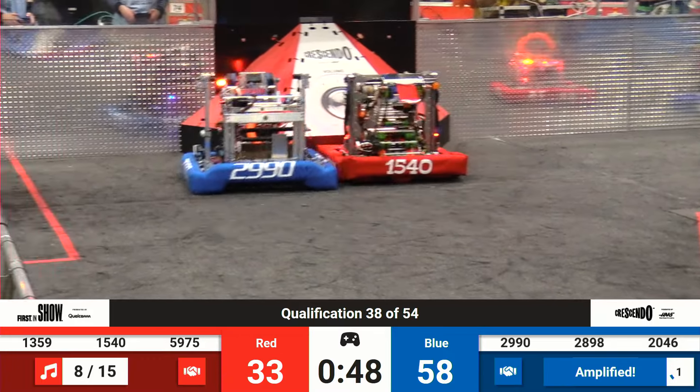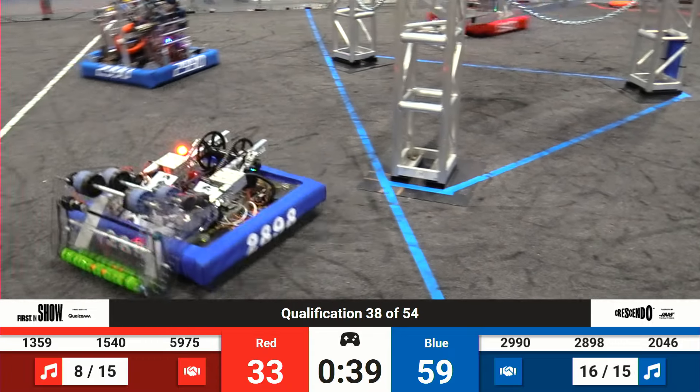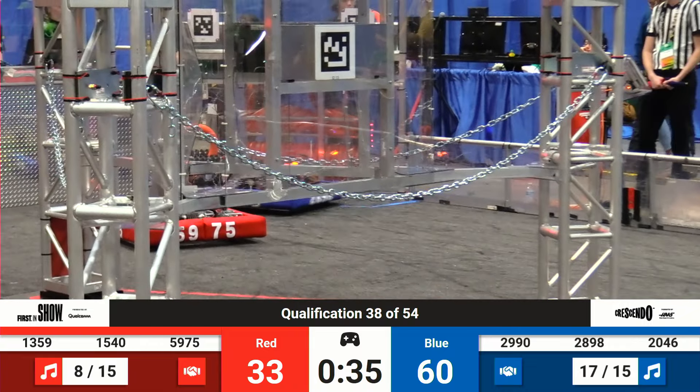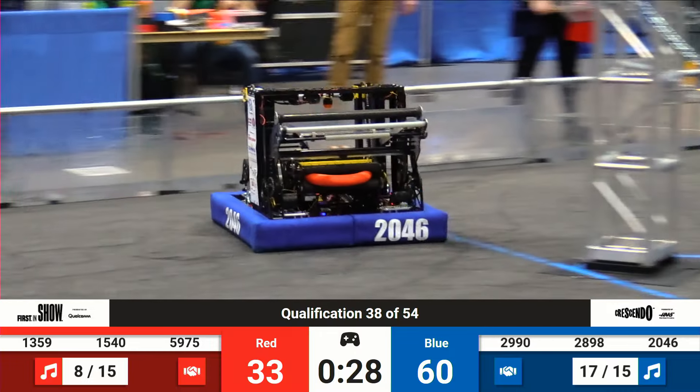2990 high wire down. They have a note, trying to play defense on the Flaming Chickens. Chickens shoot as it turns — that ends up almost in my lap, just over the side of a referee, right in front of me on the far side of the field. 2898 and 2046 headed down to the blue end of the field. Mosh pit on the far side.